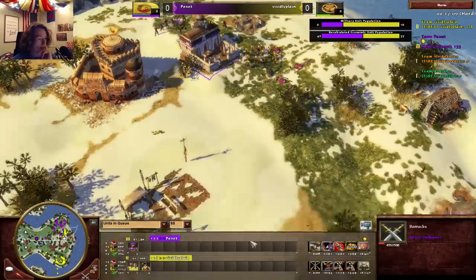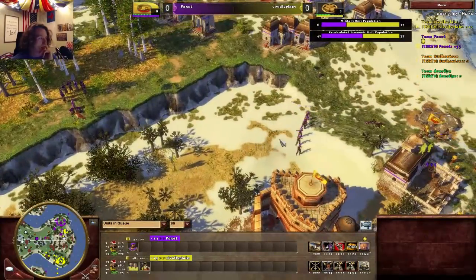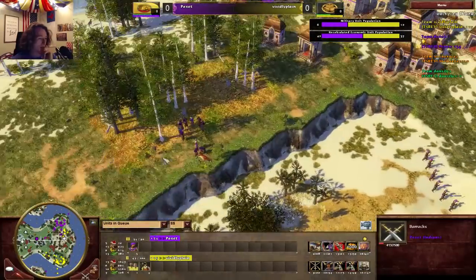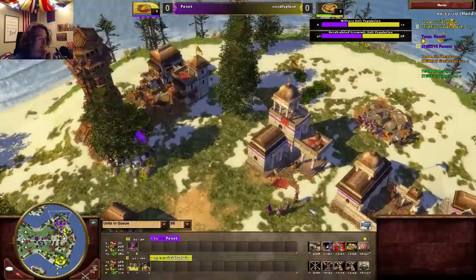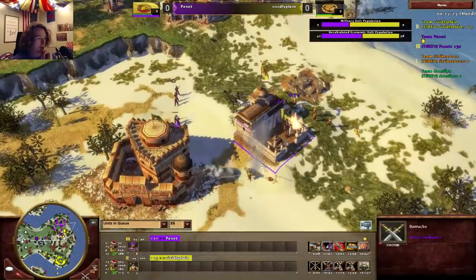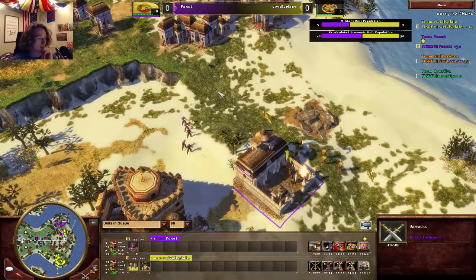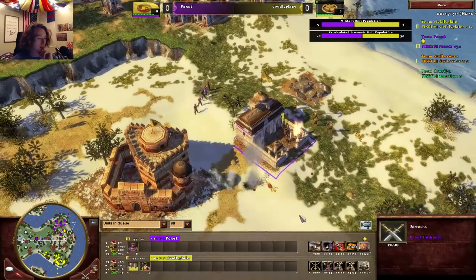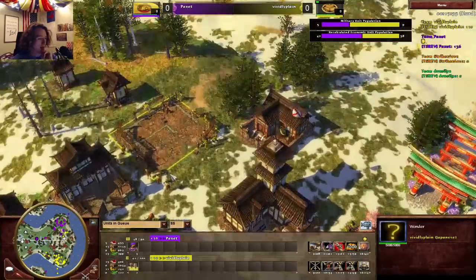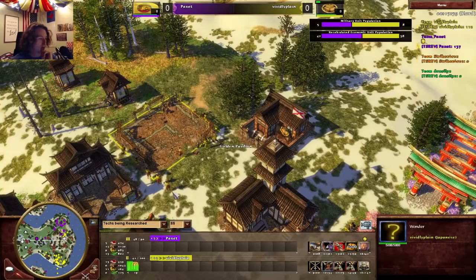He's got that fort just soaking up damage. The Agra Fort is doing a lot of work for him right now. I'd really like to see him not fight under that. He's going to take down the barracks as well, and I'd like to see him drop a few more shrines. He's also aging up at the moment with the Golden Pavilion — an excellent choice. That will give a small number of Yumi as an age-up bonus and a passive attack boost.